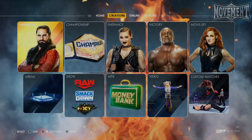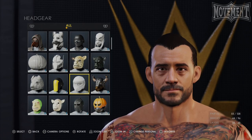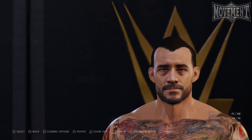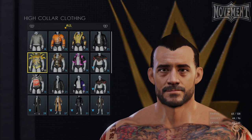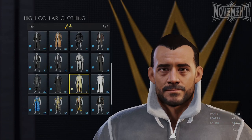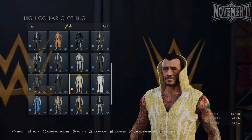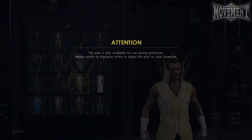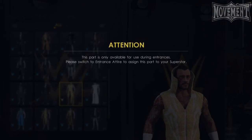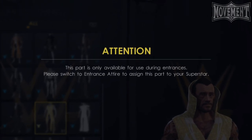Within WWE 2K22's Create A Superstar Mode, there are many different attire pieces that you have to choose from to make your attire how you want. The customization in this game is rivaled by very few other game franchises, but with this trick we're about to show you, you're going to be able to use even more parts when creating your attires — more specifically, the entrance pieces. There are dozens and dozens of creation suite parts within Create A Superstar that can only be used when creating an entrance attire, which can be very limiting, as there are plenty of parts there that would look perfectly fine on an in-ring attire, especially if you're trying to create something that is larger than life. So let's show you how to do that.